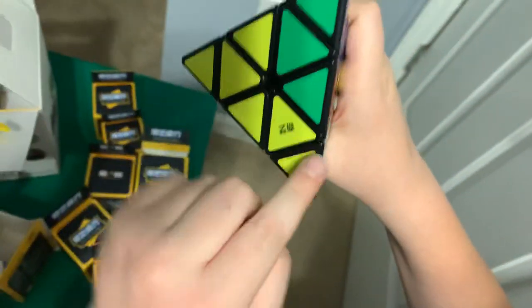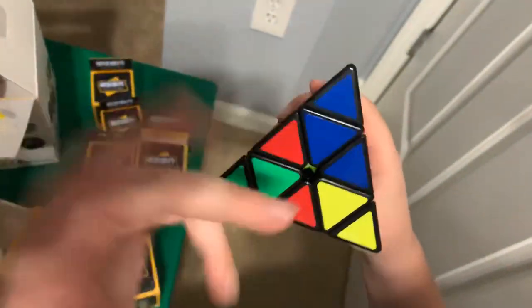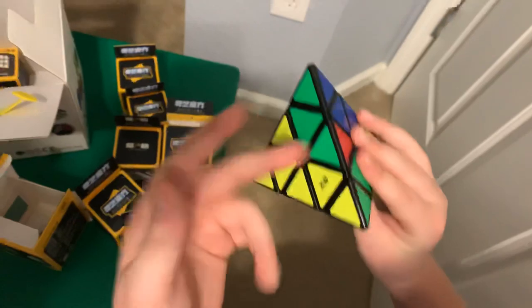The next step is to get the edge pieces matching — yellow, yellow, yellow on one face; blue, blue, blue; red, red, red; and green, green, green.